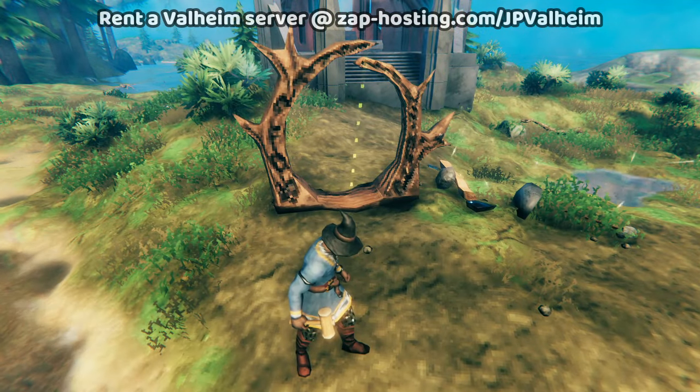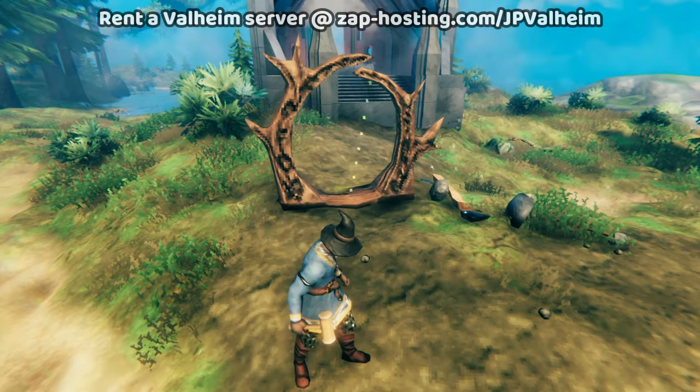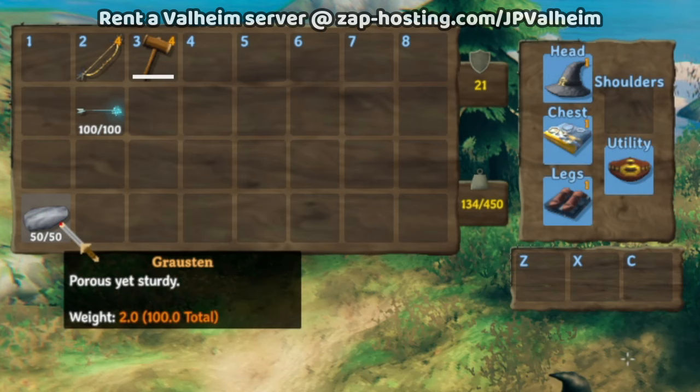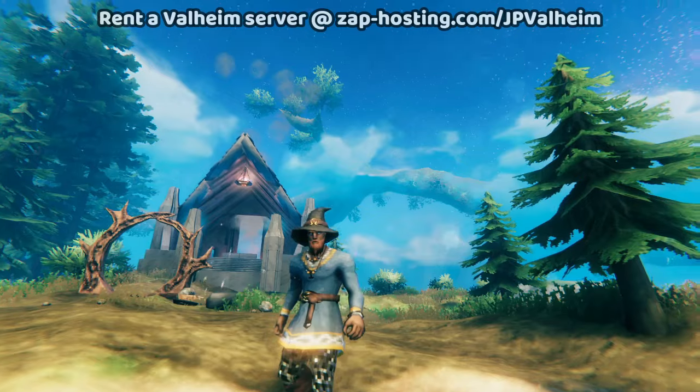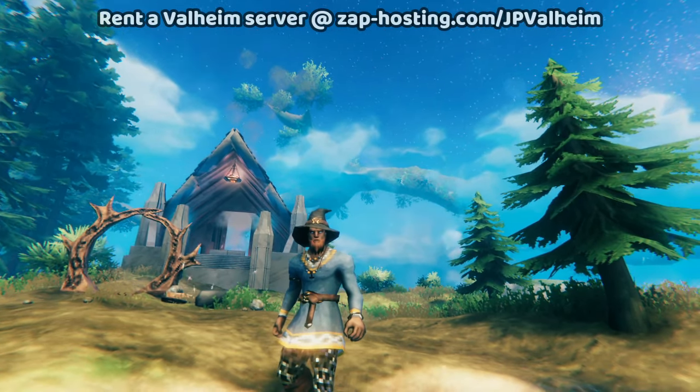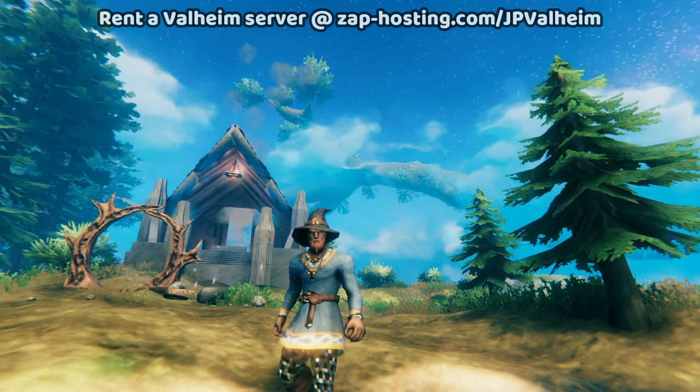All you'll need to do is set up your typical portal at a base, and then it's just a matter of getting a portal set up on one of these spires in the Ashlands. This Grausten isn't metal — there's no limitations on it, so you can just take it through the portal. Technically, we only need to get there; we don't need the ship itself to survive.